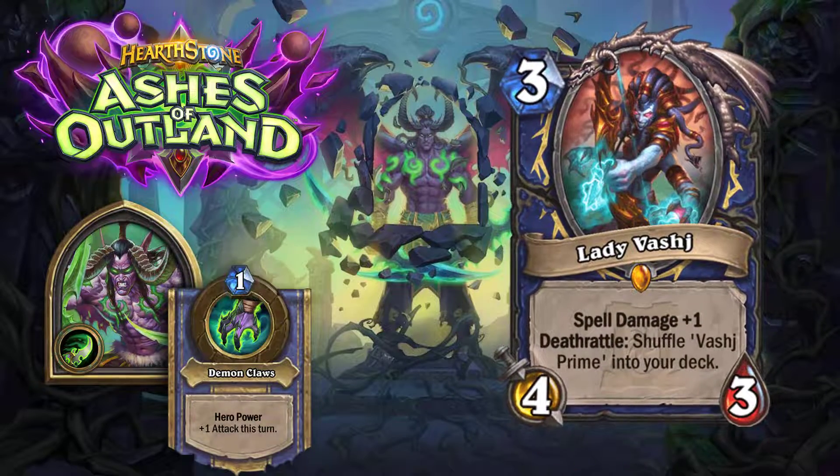Now we have the shaman card Lady Vashj: three mana, four-attack, three-health, Deathrattle — summons a Vashj Prime into your deck, Spell Damage plus one. The Vashj Prime is a seven-mana, five-attack, four-health: Battlecry, draw three spells and reduce their cost by three, plus one spell damage. This is very good for setting up lethal combos with damaging spell effects — stack the spell damage, get all three for free, and deal a ton of damage in one round. This could be used in a new version of shaman OTK.